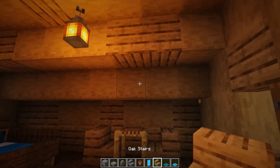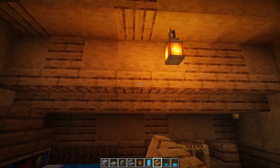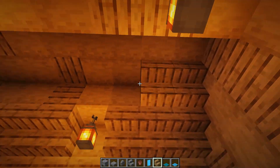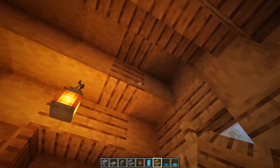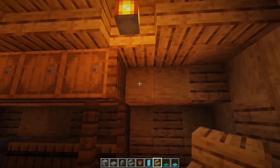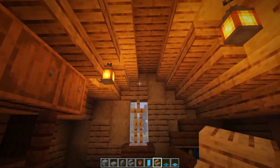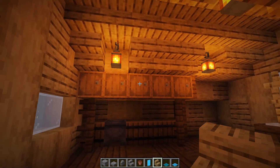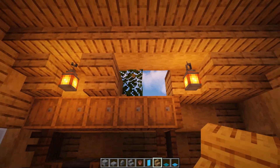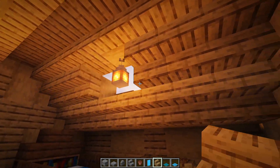Tuck the chest away back in the corner to give a little bit of extra storage. Then go ahead and throw in some stairs here and cover all the way up through here to give it a nice rounded feel — stop right there and leave it like that. Whatever space you put those in, don't even worry about it, it looks pretty cool.